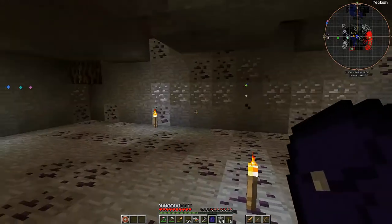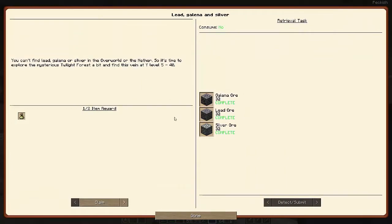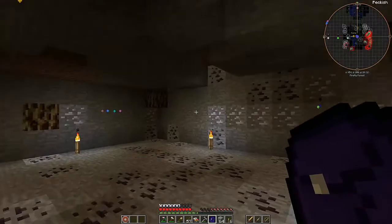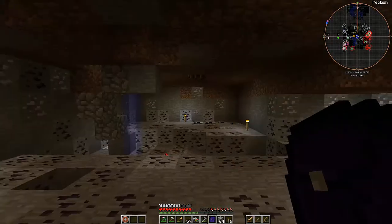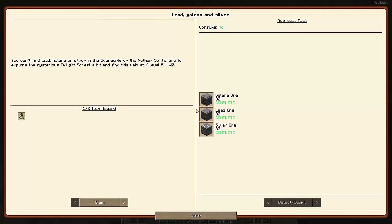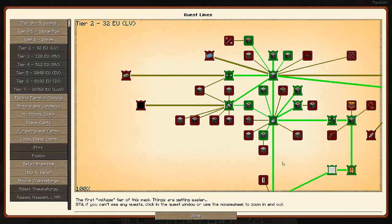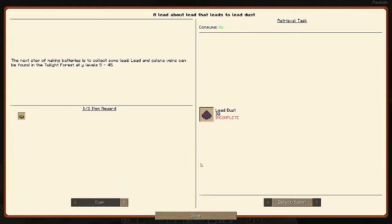I just completed getting my lead, galena, and silver. I got 32 of each — actually quite a bit more of the galena, and then the silver, and then the lead ore. I picked all of those off, used my nice hammer, carved out a nice big chunk. Now that I have that portion done, I can jump back and head back to the house and get the lead dust stuff done.